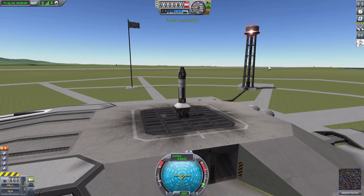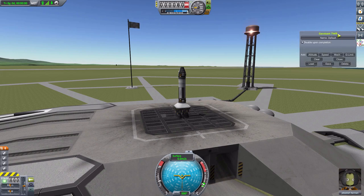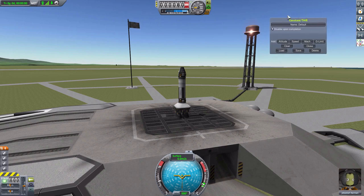And what I really love about it is you don't just want to set one singular thrust to weight ratio for your entire launch — that's not efficient. You want to do it with different criteria. And how we set those criteria is by activating the mod with this button here, which will bring up our constant TWR UI and gives us our four criteria that we can use to change or limit our thrust to weight ratio. And those criteria are altitude, speed, Mach, and G limit.